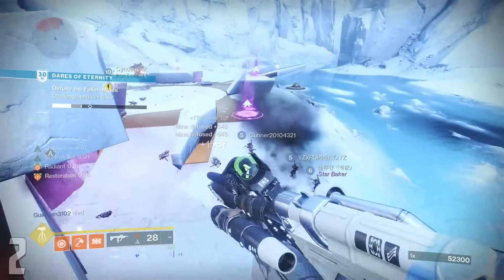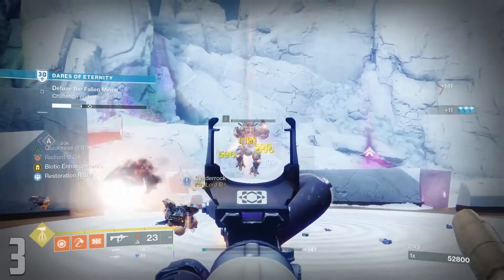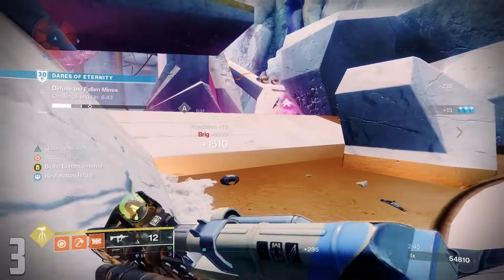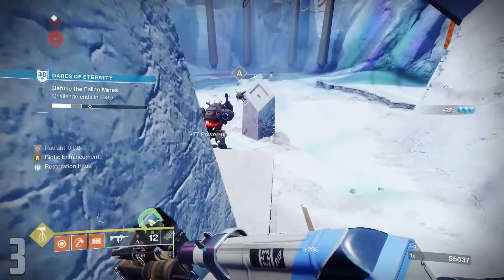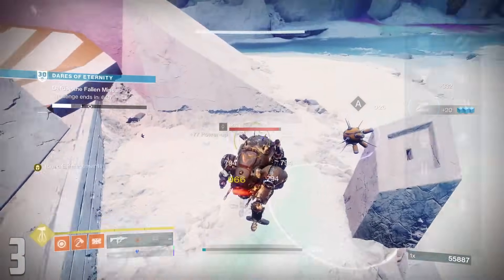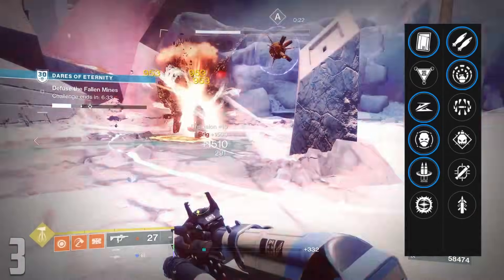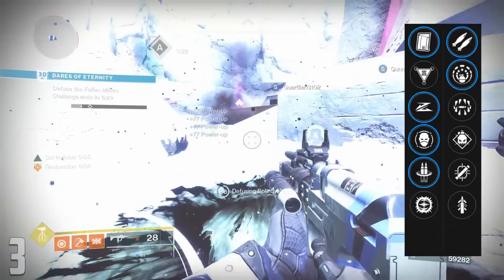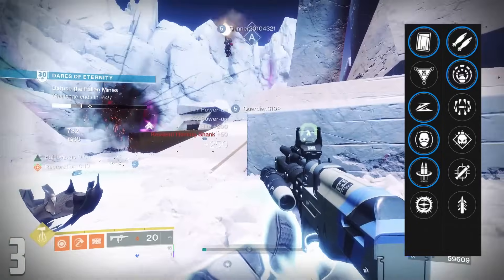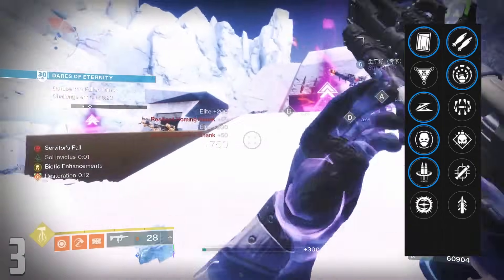While talking about legendary rockets, Crux Termination is next up on the menu as a top-tier option but in the arc variety. This weapon is a complete random drop from the World loot pool, but comes with a massive array of perks. In the first column we have Clown Cartridge, Slideshot, Envious Assassin, and Reconstruction, all of which can be paired with Bipod if you're prioritizing DPS in a quick window, or Explosive Light for better overall damage per rocket.